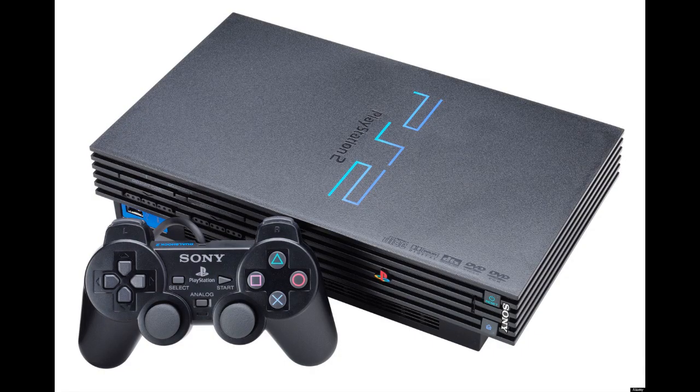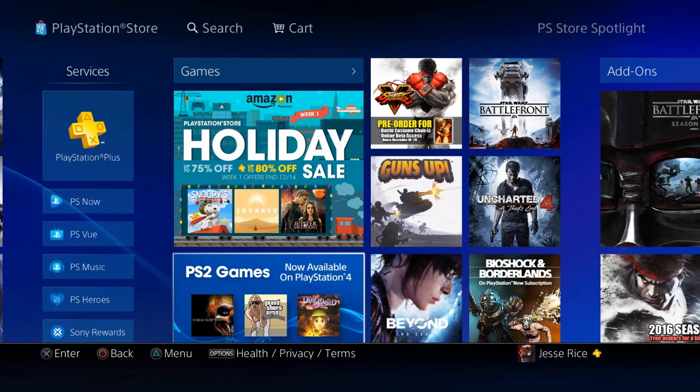Hey guys, it's Jesse from FPS Squared. You may have heard that the PlayStation 4 has PlayStation 2 games available now. You can't just stick a PlayStation 2 game into the PS4 and play it, which would be the ideal situation, but they do have PlayStation 2 games available on the PSN store now that you can play on your PlayStation 4.